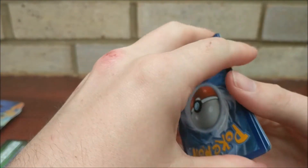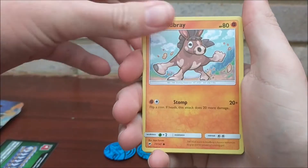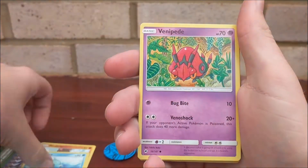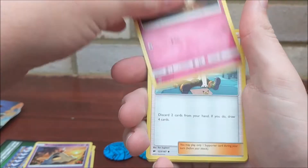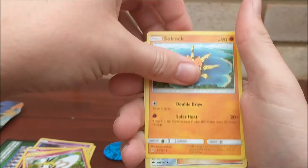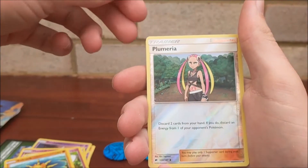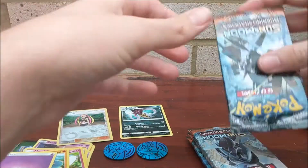We're starting the first pack. I've got marks on my hands from working. We have a Mudbray, Horsea, Venipede, Sandygast, Morlough, Buckles, Ribombee, Solrock, a reverse Plumeria, and a Malamar regular rare. That is a pretty sucky start to the video.